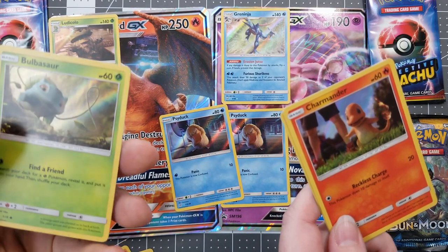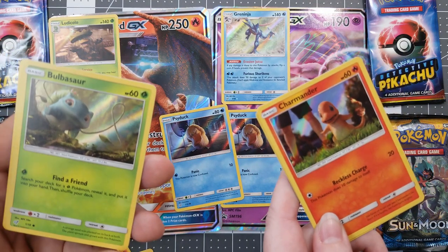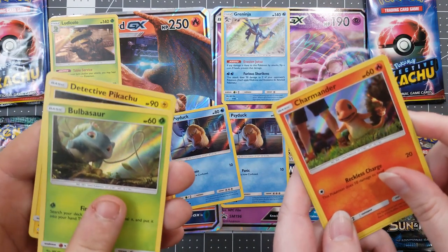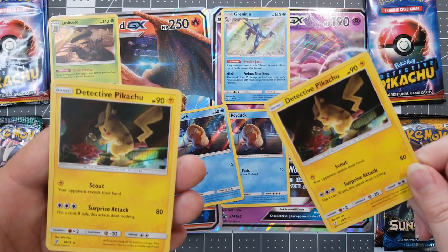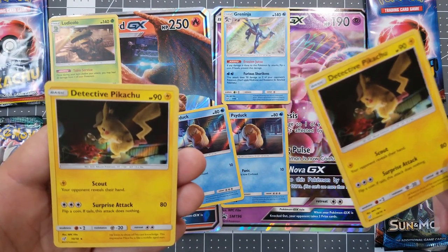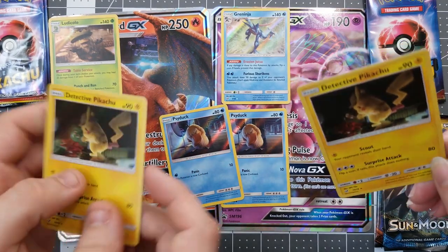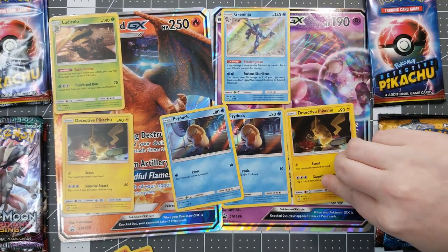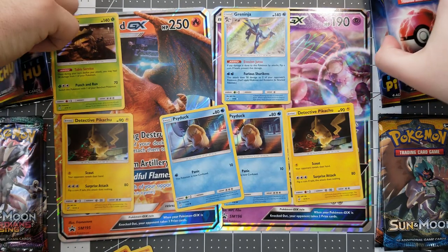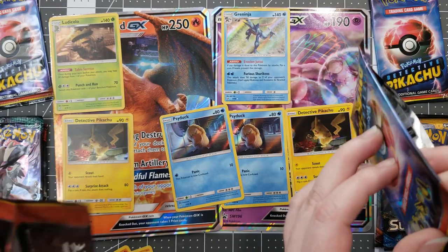We've got a flip pack here going. We got a Charmander and Bulbasaur again. My type advantage can beat you. We're pretty even. Last one — we both got Detective Pikachu. I guess it's a scout surprise attack. Still right now we're even. So let's put the star right up there. We've got two more packs of the Detective Pikachu to see who's in the lead.